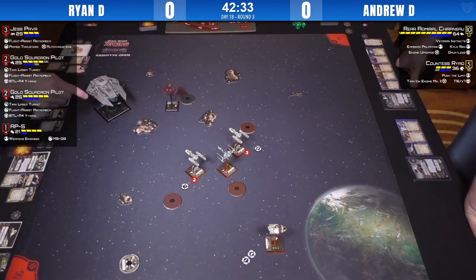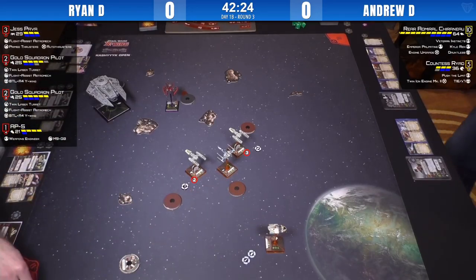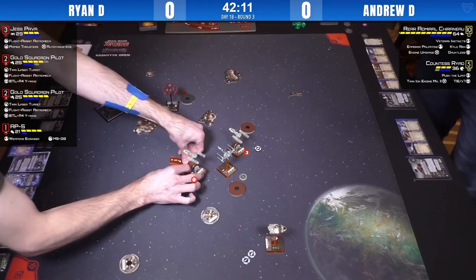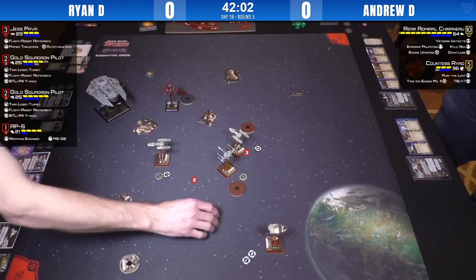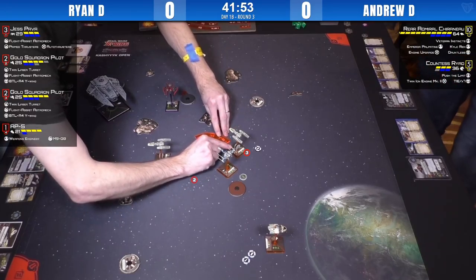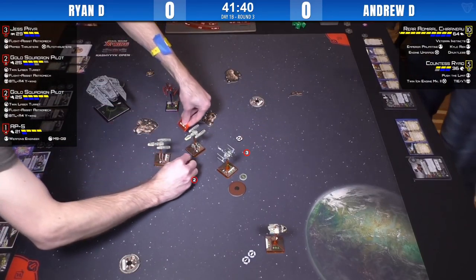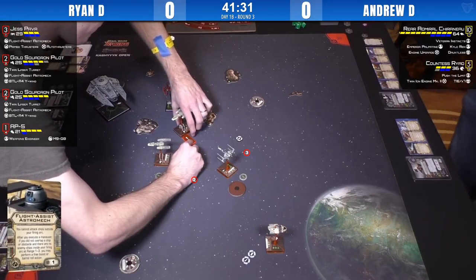That whiff was exactly what Ryan needed to see — shields down on Ryad, that non-autothrusters life. Ryan wouldn't be mad at that in the slightest. Ryad had no tokens because she bumped. At this point Ryan's got to reform and rethink — we'll probably see K-turns for most people. The problem now is AP-5 is so far away and alone, and Ryad could just go hunt it. Chiraneau can come around as well — potentially a two-bank with Chiraneau and then a one-bank boost for double arcs on him.